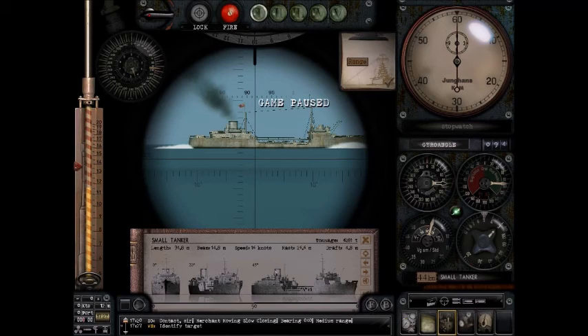Now in my next video, we're going to bring all of these things together to plot this ship onto a map with no marks on it — 100% realism. You're going to need your ranging, you're going to need your speed, and you're going to need your Angle on the Bow to come together. It's called the four bearing method. I'll see you then.